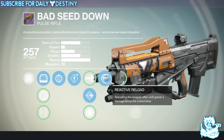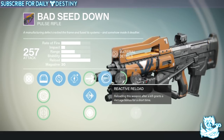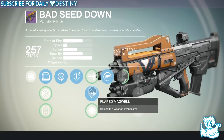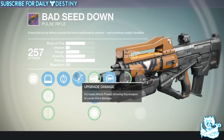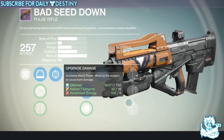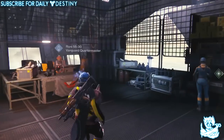Then we have Reactive Reload — reloading after a kill grants a bonus damage for a short time. Combined with Flared Magma and Feeding Frenzy, this is a great combination for this weapon. Then there are another four damage upgrades.